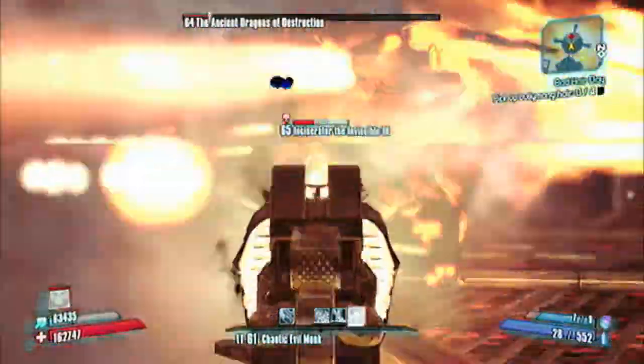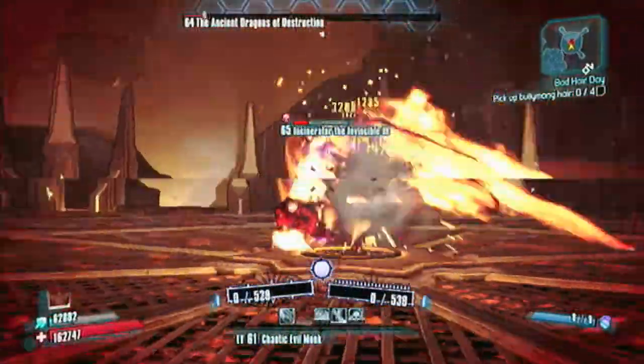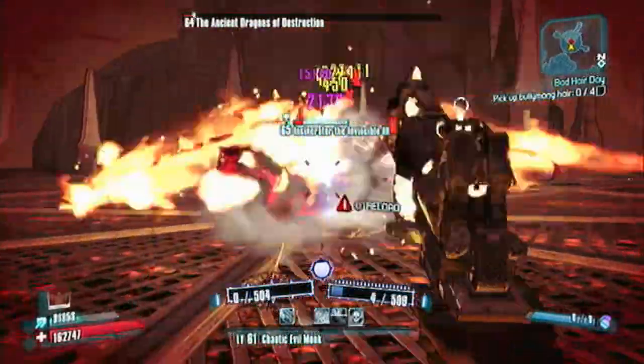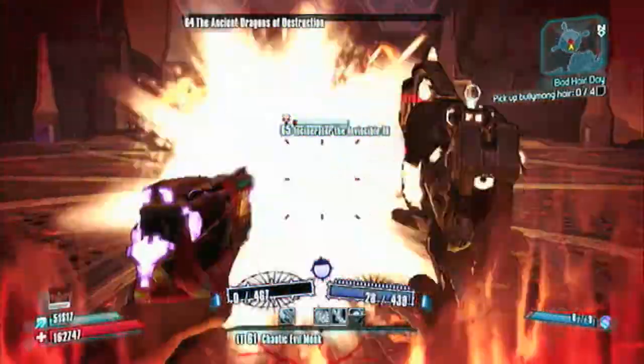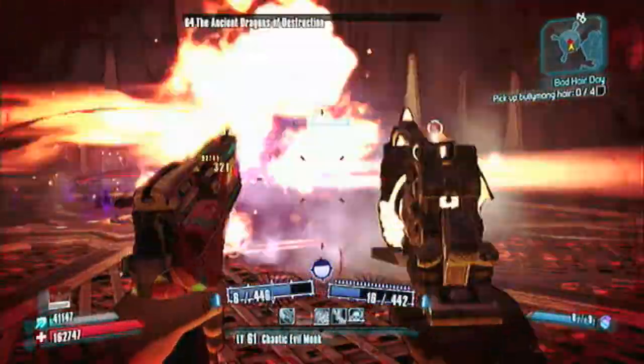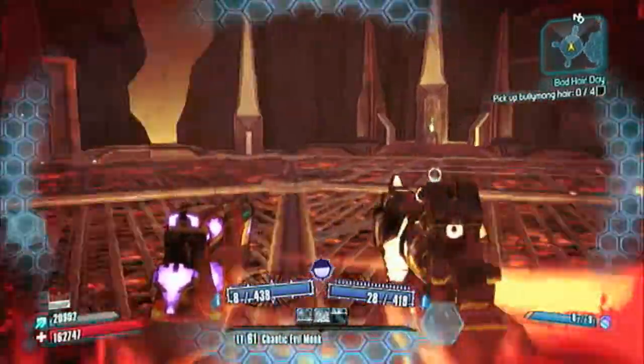It'd actually be pretty nice to get a Shock Interfacer for the Fire Dragon — that'd make this go a little quicker. But it's not important, it's still a fairly easy kill. Usually I bring Boost down last, but I used him as a second wind. Incinerator got leveled up, and that didn't really help him too much.